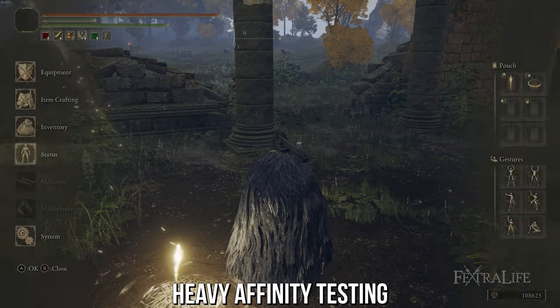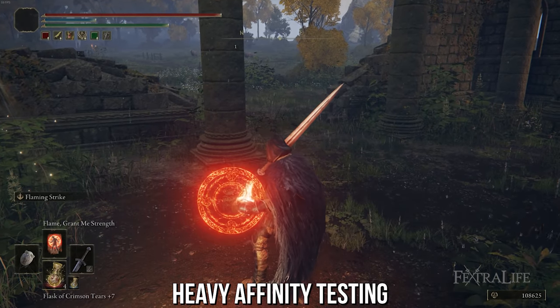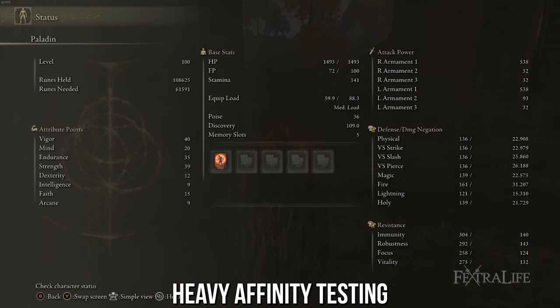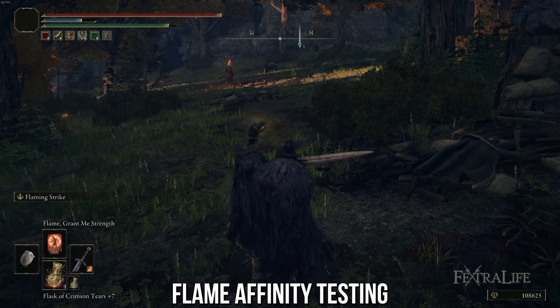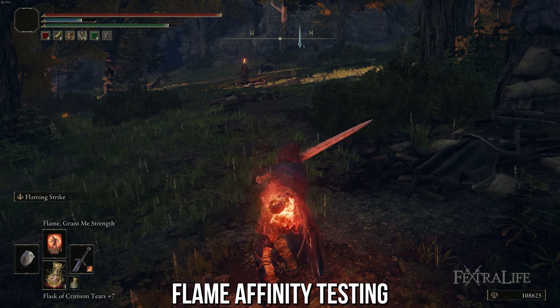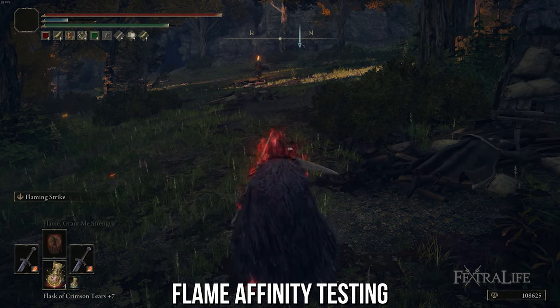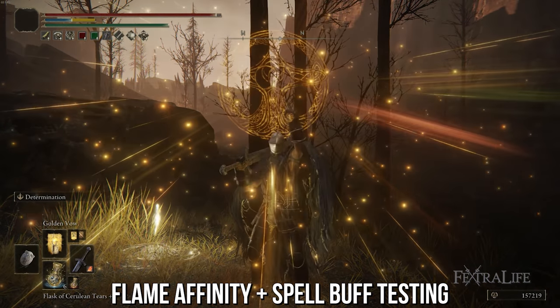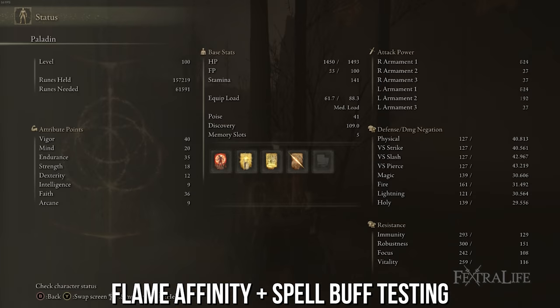I also did testing with heavy versions of these weapons and pumped Strength to about 40, and the damage wasn't anywhere near what I was getting with flame or sacred at equivalent Faith investment. So it's definitely better to do the faith route — not only do you get more natural damage, you also gain access to spells that buff your damage, so it's a double win.